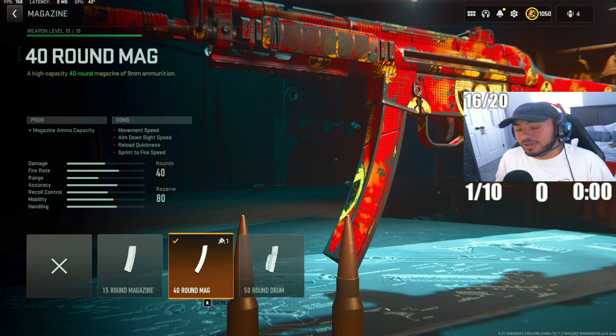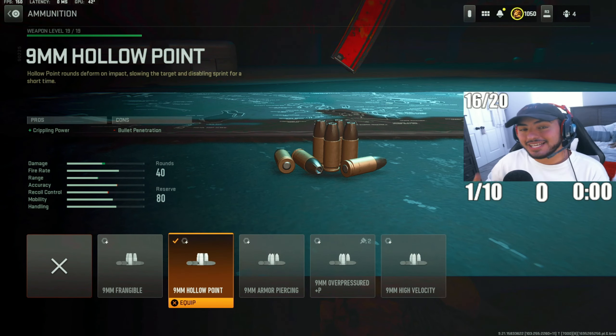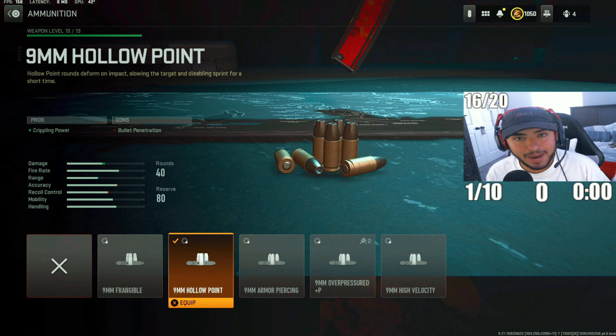If you don't run the 40-round mag you're at a huge disadvantage, because having that extra capacity can definitely mean a lot in gunfights. For the next attachment, this is the most overpowered attachment in ranked play right now — the Hollow Point Rounds.